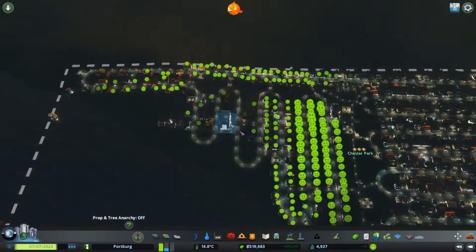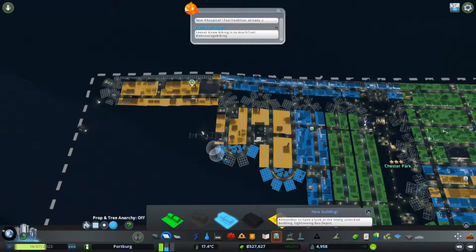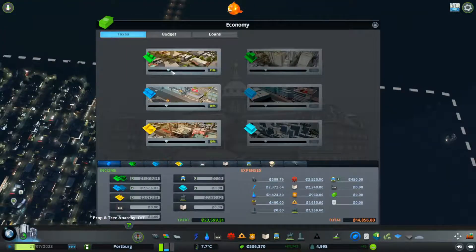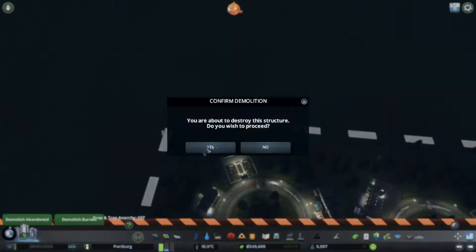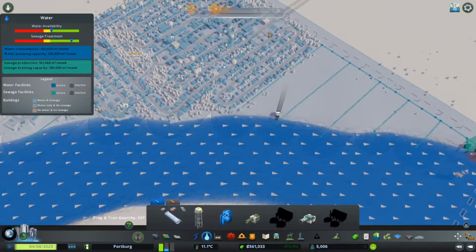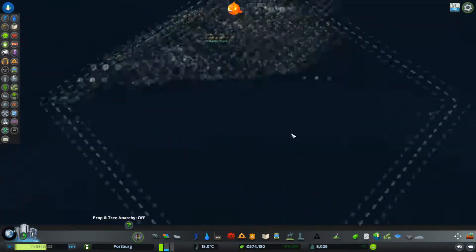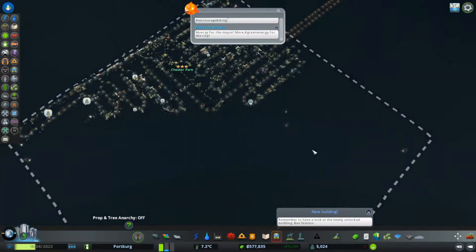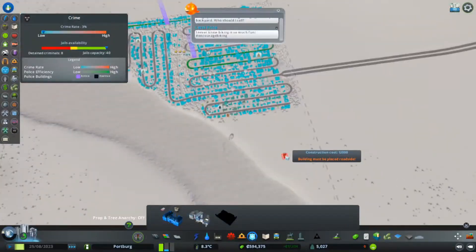Putting down some more city services — a big hospital, big police station, and a big fire station. Just placing in some more commercial because there's still a bit of commercial demand, though not as much as our residential demand, so we're going to have to do a little bit more expanding. Bumping up our taxes and dropping the amount we're spending on power since we have the geothermal in now. Updating our water supply too — just double checking where to place these, because when your ground and water is polluted it does affect the drinking water of your citizens and makes them sick.